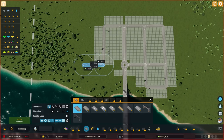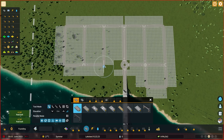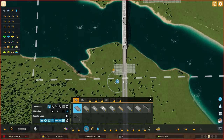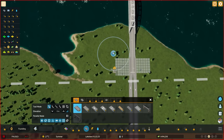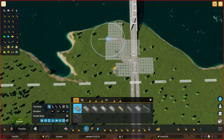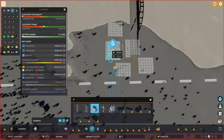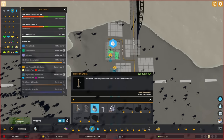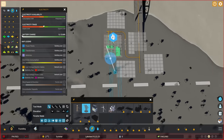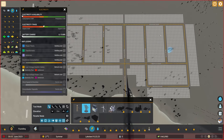Our electricity is over here, so I'm going to start creating a road network. As for our power, we need to connect this. Since this already has a road, I'm just going to create a small entrance here. Then I'll put down the transformer station and simply connect it with a power line - just click on the end and click on it, and it should be connected. We already have power in our network.